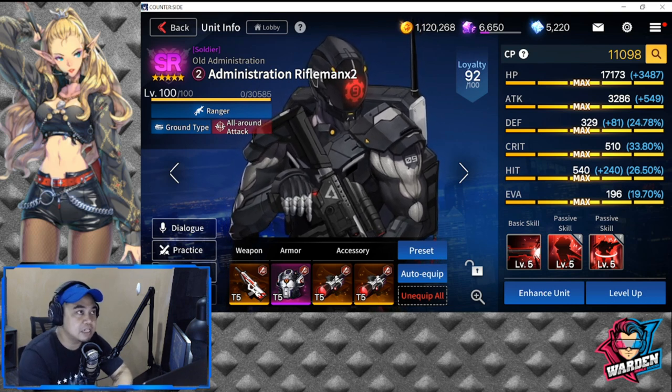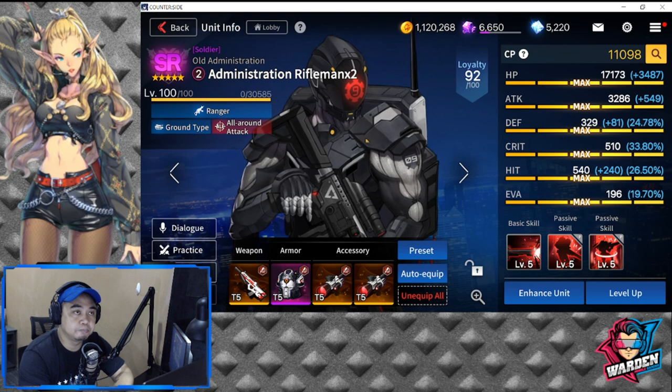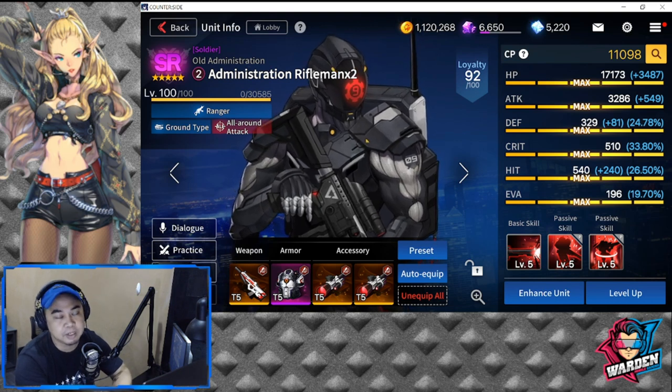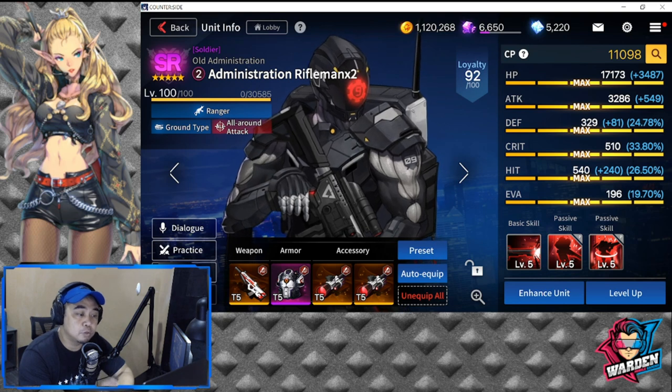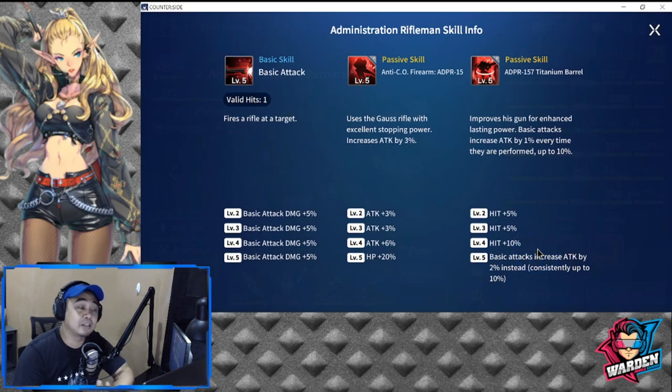The Administration Rifleman is recently one of the best units for dealing with defenders because they have increased damage against defenders. At 2 cost, they are very useful. His basic attack fires a rifle — basic attack damage is 20% max. For his passive, Anti-CO Firearm, he uses a Gauss rifle with excellent stopping power and increases attack by 3%. This guy is built to be a glass cannon with all attack damage.